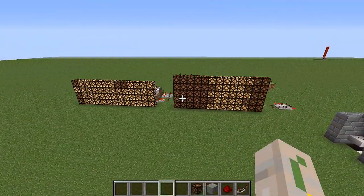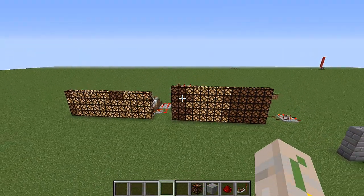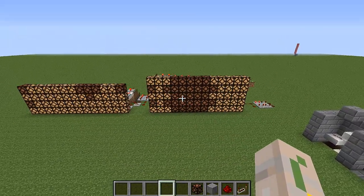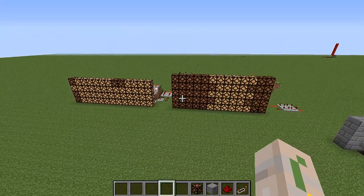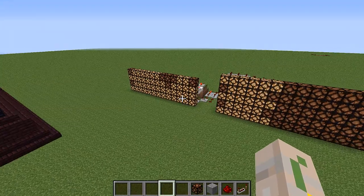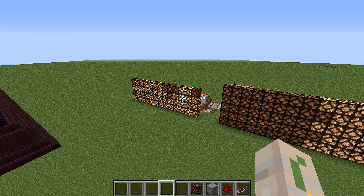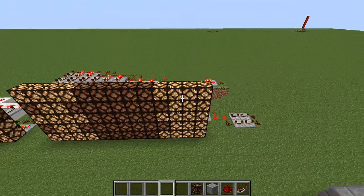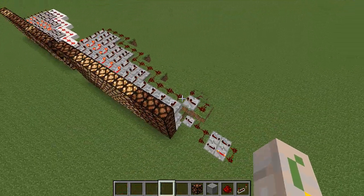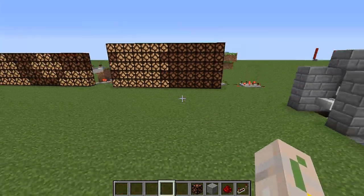Hello everybody, Aqua Gear here, welcome back to another episode of Redstone Mini. Today we're going to be looking at these lamps — they might look a little flashy and bright, but I just thought it was kind of interesting. I made a random pattern, and this one's like a line, so I'll show you the redstone for it and then maybe we can try to build one on our own.